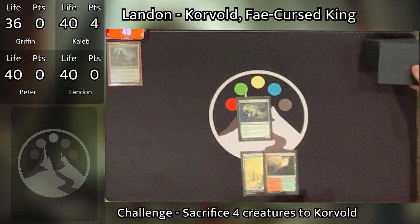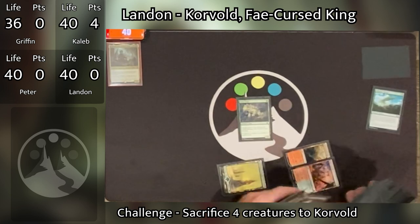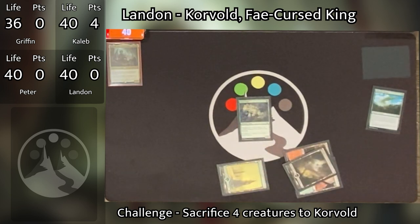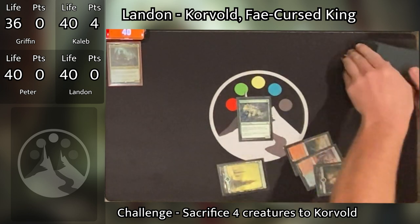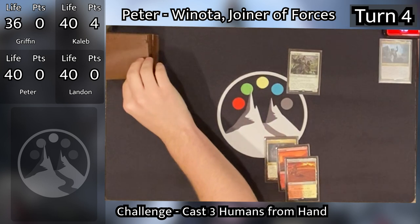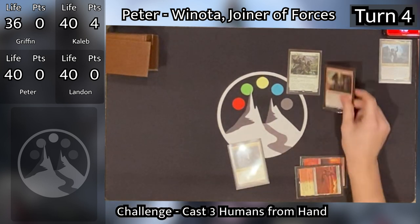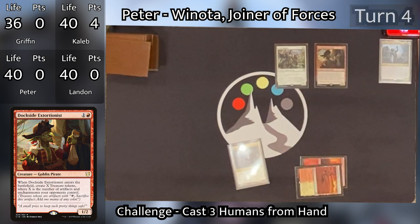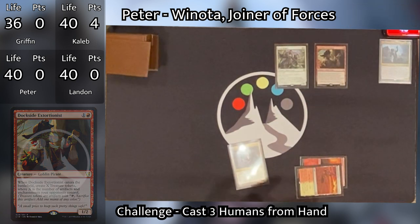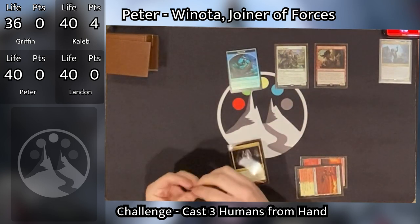Landon untaps and draws. He plays a Spire Garden, then taps out to cast Kodama's Reach, searching for a Swamp onto the battlefield tapped and putting a Swamp into his hand. He passes. Peter untaps and draws. He pays two to cast Dockside Extortionist. There are two artifacts and enchantments on the battlefield — Xenagos and Sol Ring — so he creates two treasures and passes.